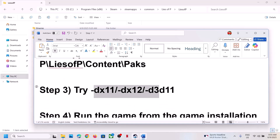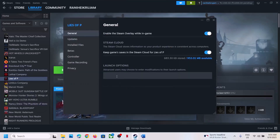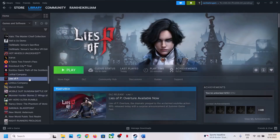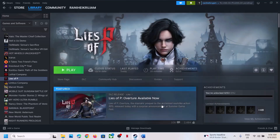The next step is to try DX11 or DX12 in the launch options. Go to Steam, right-click the game, select Properties. In the launch option, type -dx11, close, and launch the game to check. If that doesn't work, go back to Properties and type -d3d11, launch and check. If still not working, try -dx12. If none work, remove the launch option and follow the next step.